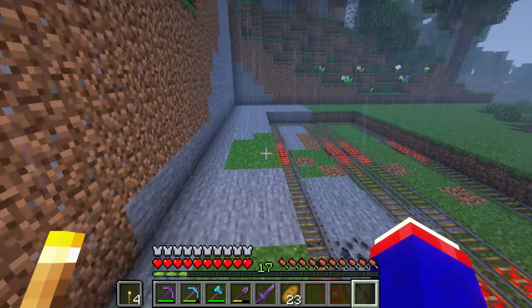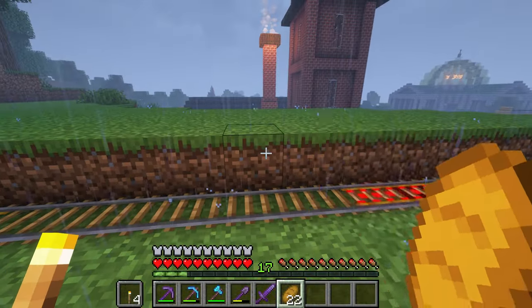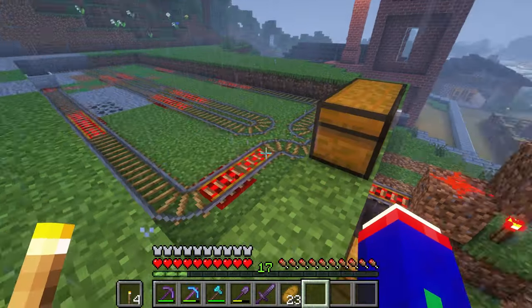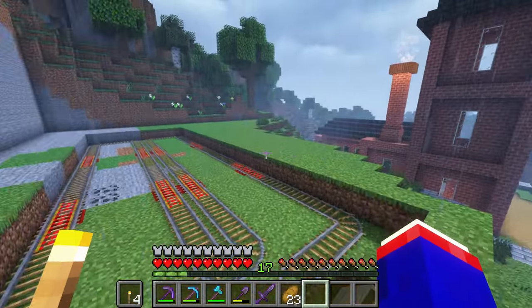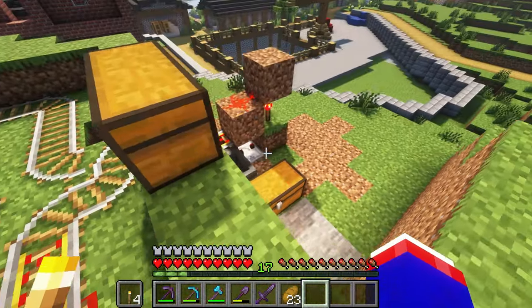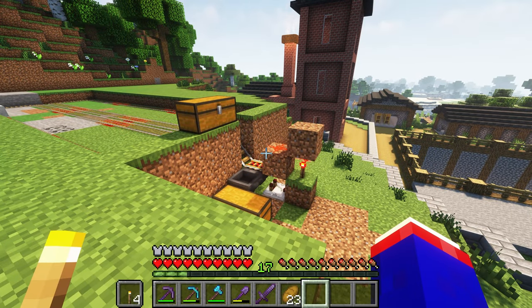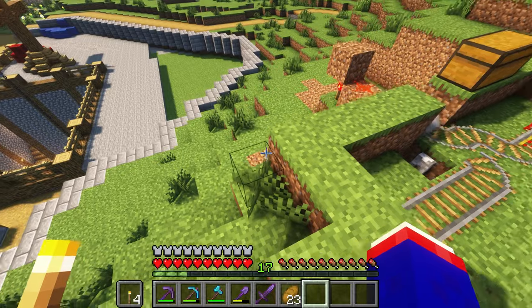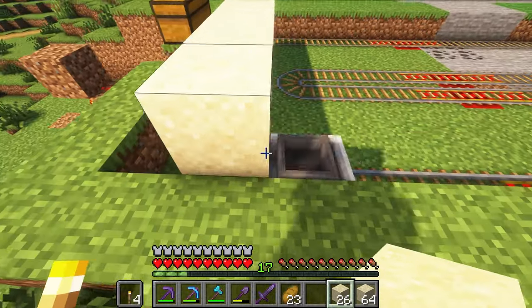This is what the collection system will look like. It comes out here — let's say I have sugarcane on the track and I'm harvesting it. It comes out here, looks for materials, goes over here, drops it off, and puts it in this chest. So I'll just be able to leave it running. Now onto the actual growing section of the farm. We will have a collection room down here and the farm room down here. I'm glad I'm building this beforehand, because I was originally going to build the structure and then build the farm inside of it, but this is the smart way to do things.